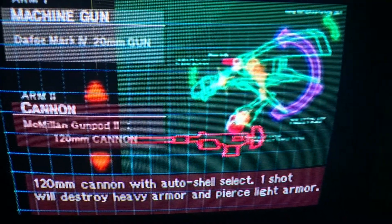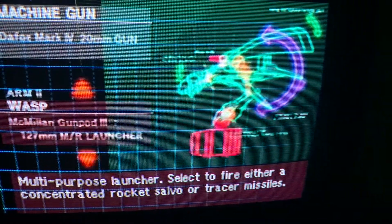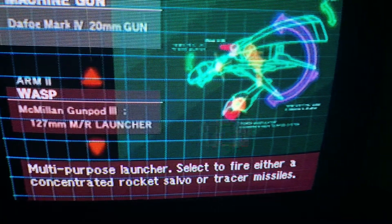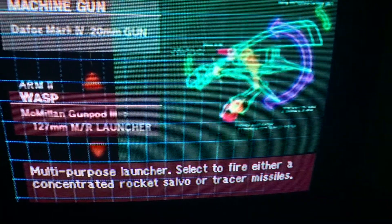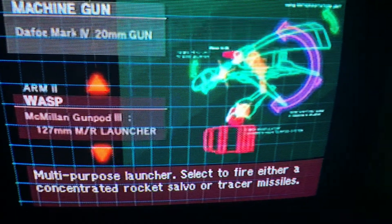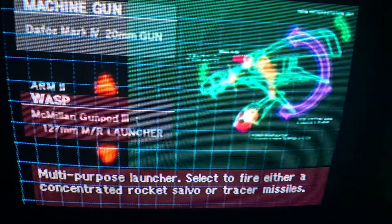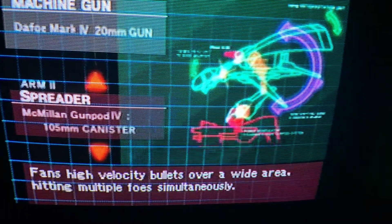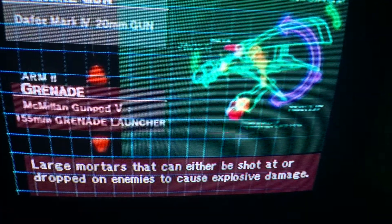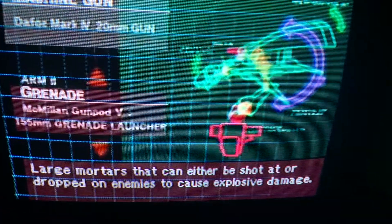The Cannon is probably the best of the eight gun pods you can find anywhere throughout the game, because of the high damage. The Wasp is pretty cool - it's a rocket launcher. You can put it on either the top or bottom of your ship. If you put it on top, it's a heat seeker. They're not quite as powerful as heat seekers, but they can hit stuff in the background, which is really neat.